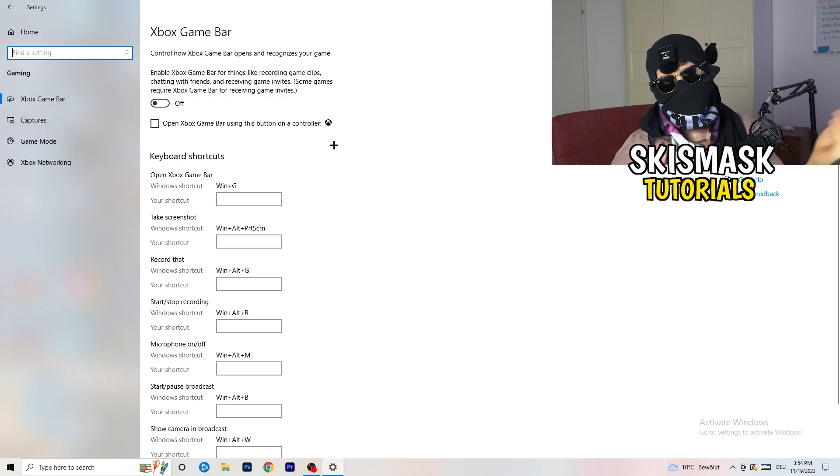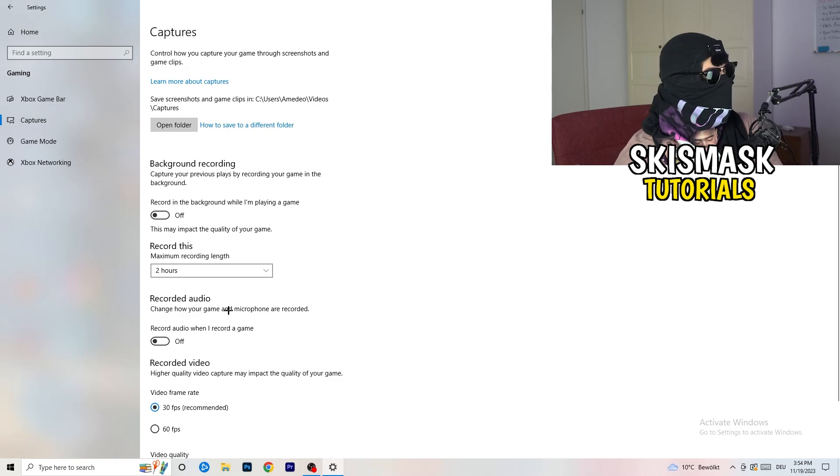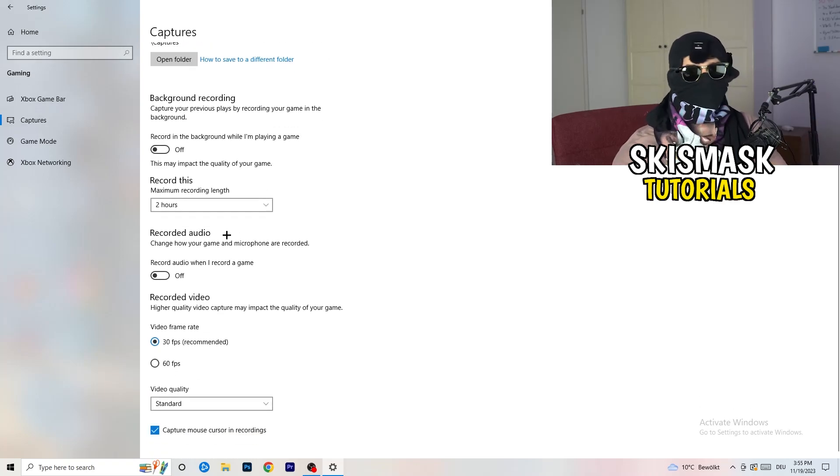Click into Captures on the left side, then go to Background Recording. Turn off 'Record in the background while I'm playing a game'. If you want to record your game, use proper software like OBS — don't use Windows recording. Turn this off because recording in the background takes a lot of performance and can cause your game to not launch.